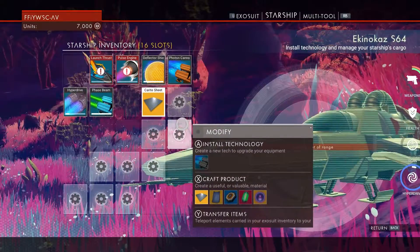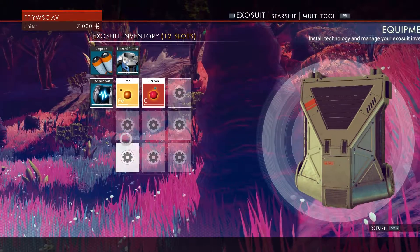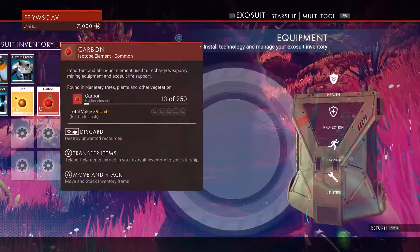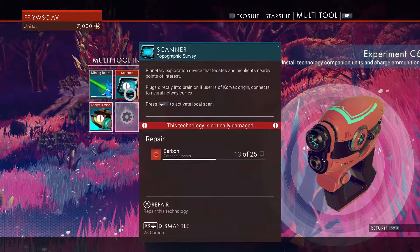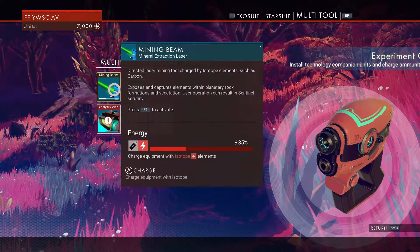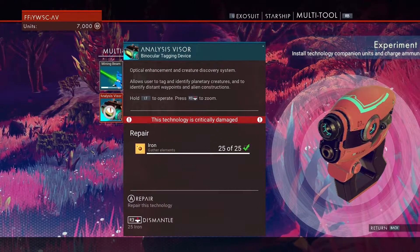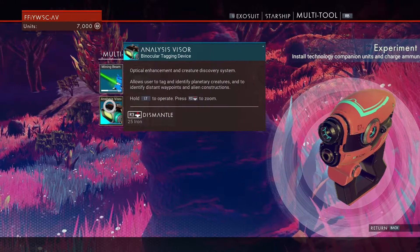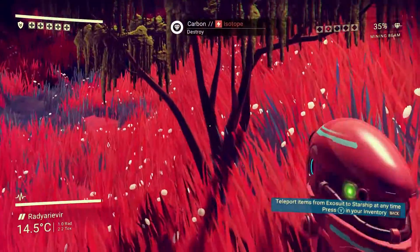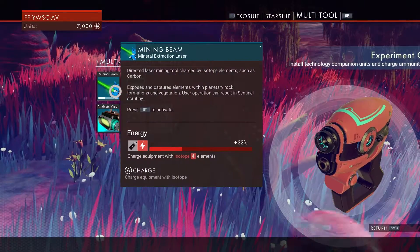How do we repair our life support? I really don't want to die. Okay, before I waste my entire mining beam — we need some more isotopes, but that's how we're gonna repair the scanner and repair this as well. Okay, let's get some carbon. I need to remember: how do we repair this? Isotopes, okay.